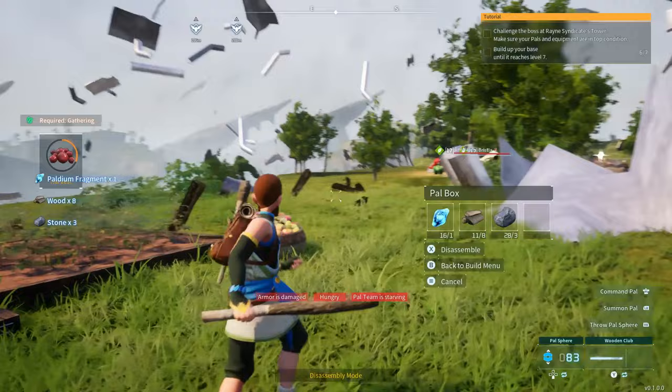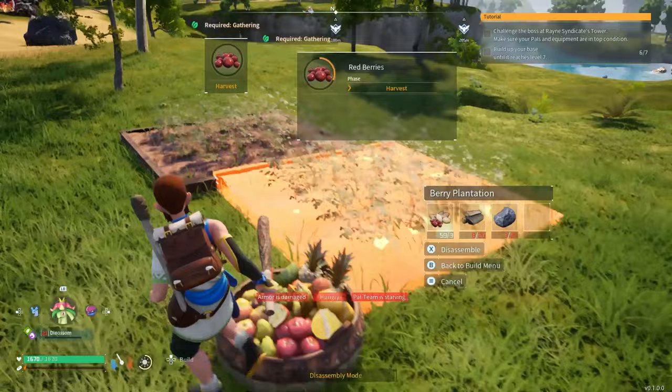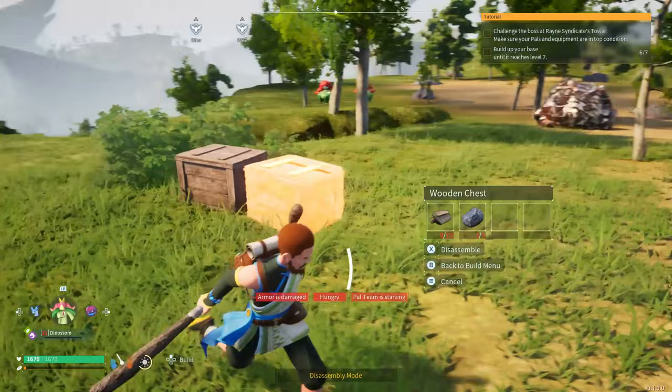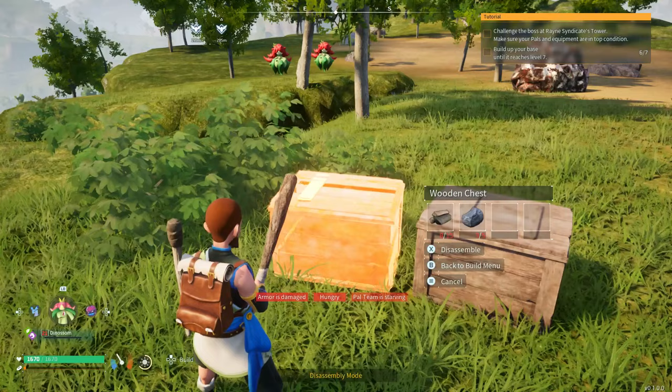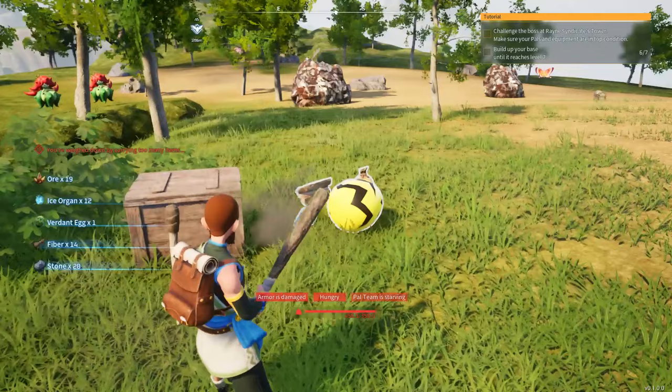I'll go ahead and do that just to show an example. So now I got rid of some of my other stuff. For example, it kept my wooden chest here which still has my loot in it, and also it kept my feed box and my berry plantations. You will have to disassemble everything if you want to pack up everything and go. I'll go ahead and disassemble this wooden chest — it has all my stuff in it. So I got the materials back from the wooden chest and all my stuff that was in that chest just came out of it.